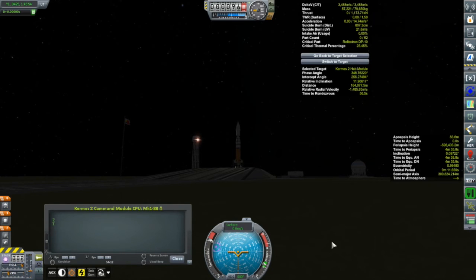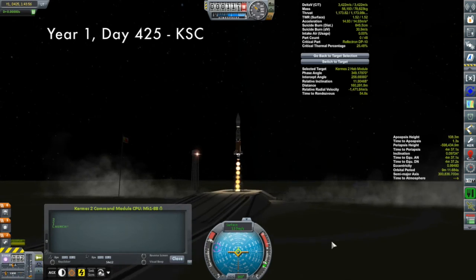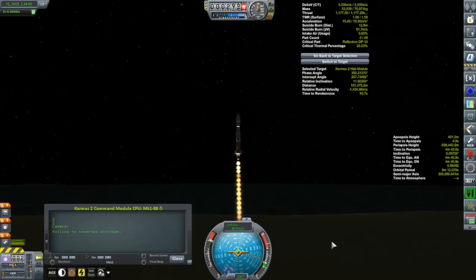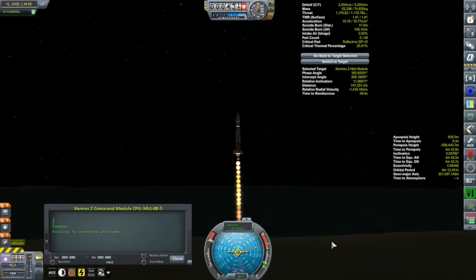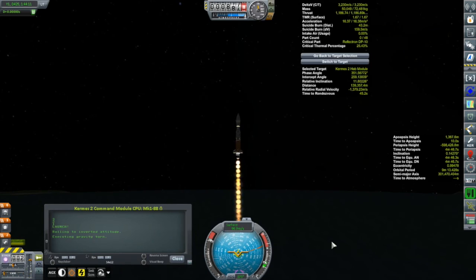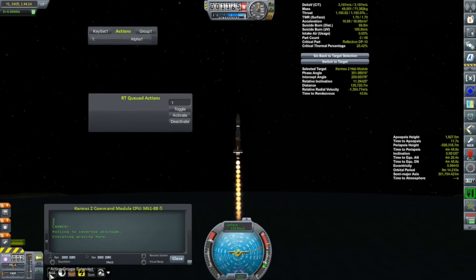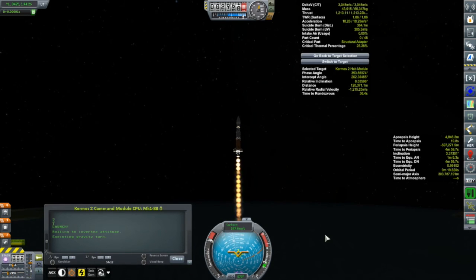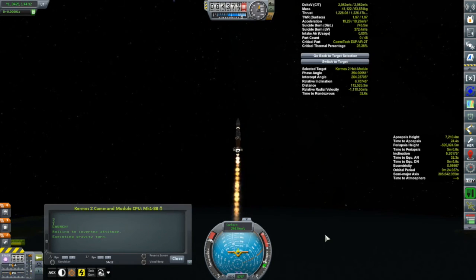But first I do have a launch to do. This is the command module for the Kermes 2, my crewed Eve explorer, which I'm currently constructing in low Kerbin orbit. There'll be one more module after this one. Other than a few minor tweaks, this is pretty much the same deal as the command module for the Kermes 1, my Dres explorer, featured prominently over the past few episodes. This particular launch actually worked out really well.